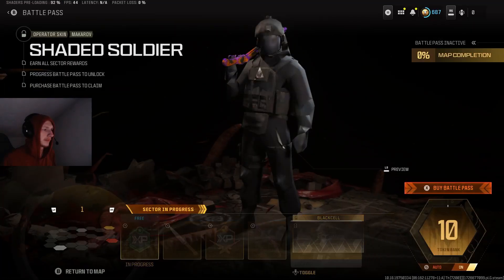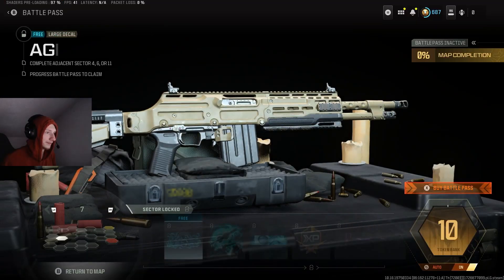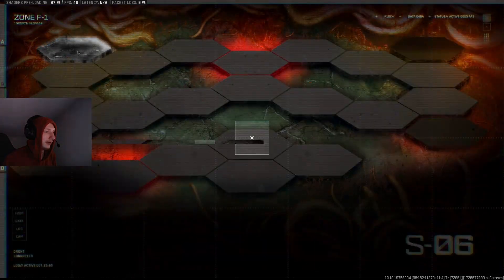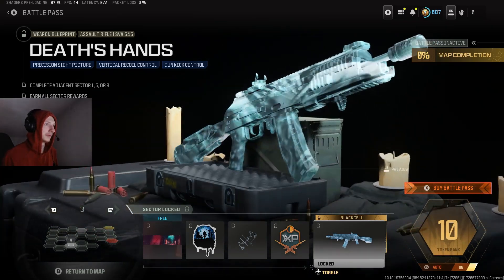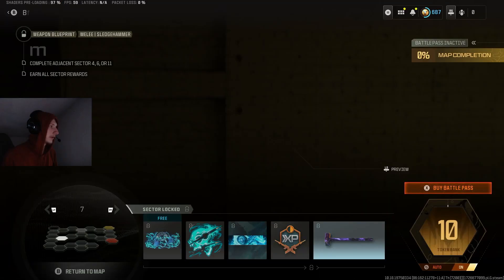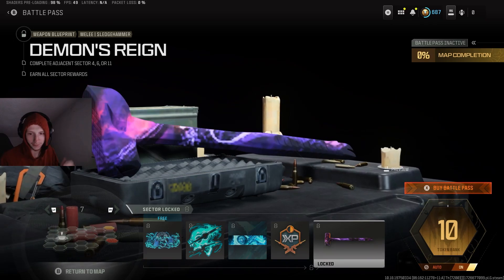I'm not gonna go through every single thing, but that's a cool butcher knife — that's actually dope. There's a new battle rifle, looks heavy as hell. We got a new LMG over here, looks pretty clean. We have a new blueprint right here — it moves as you move, so very trippy, very cool. Really cool work from the art team. We have a sledgehammer that looks a little trippy. I do have my graphics on the lowest so the skins aren't gonna look as good as on console.